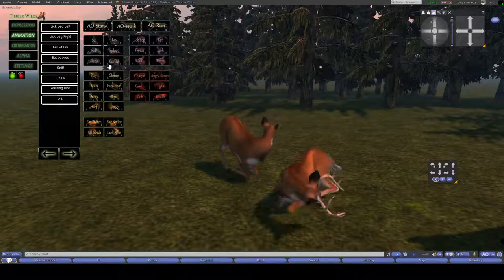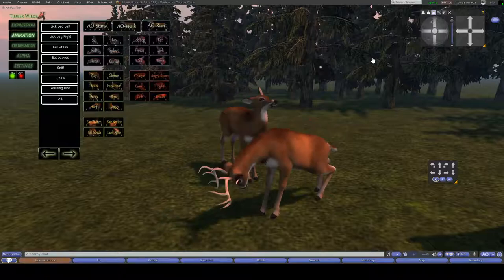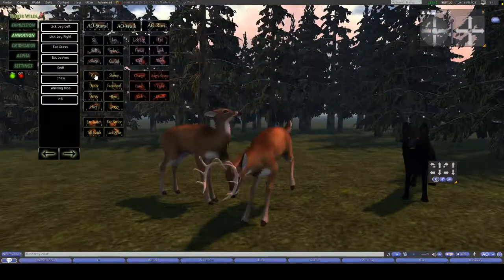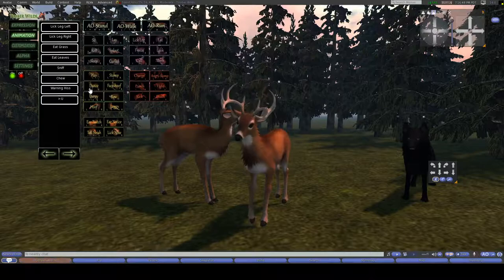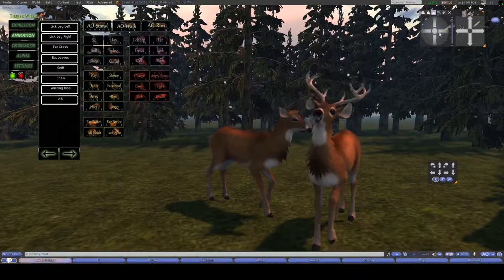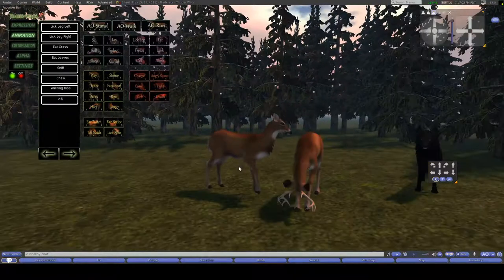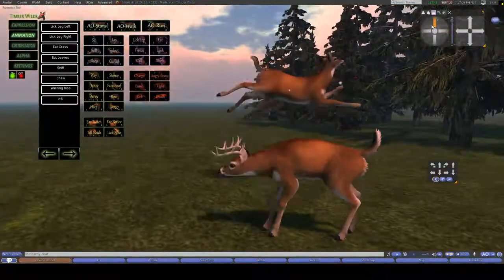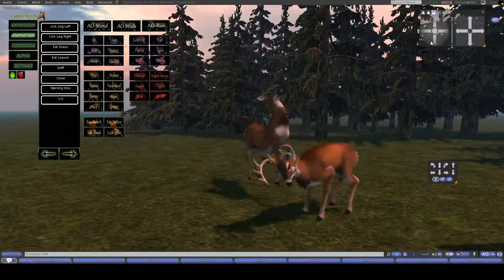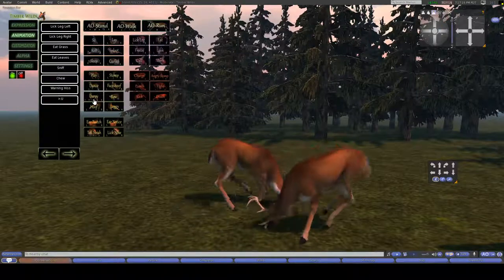Moving on to some of the more exciting animations. We have the green ones, which are more playful animations. Of course there is the play, where you're bouncing up and down for joy. We have two dance animations — bonus points if you know where these are a special nod to. Then we have a bunch of derpy animations, which add that little bit extra to your character that everybody so desires.